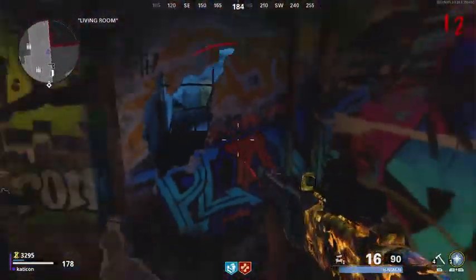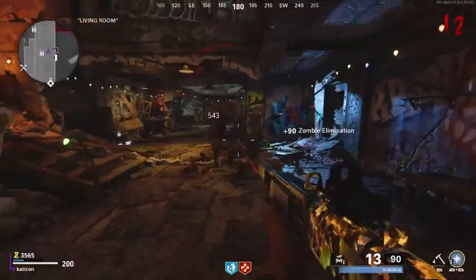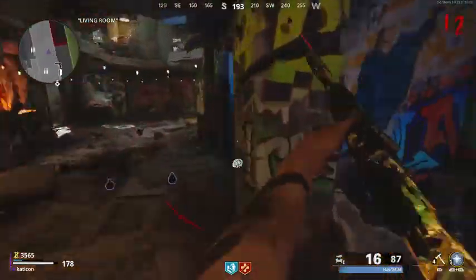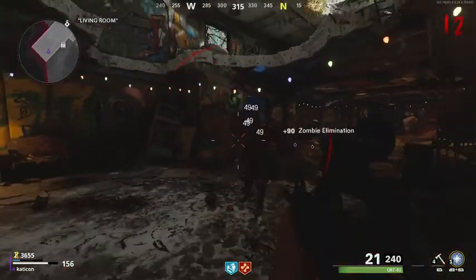Once it is finished, hold X on it again and it opens up the door. Inside is the free Wonder Weapon. Now, this is not the upgraded Wonder Weapon — this is just how to get the free Wonder Weapon.